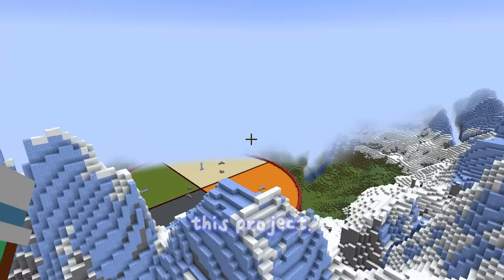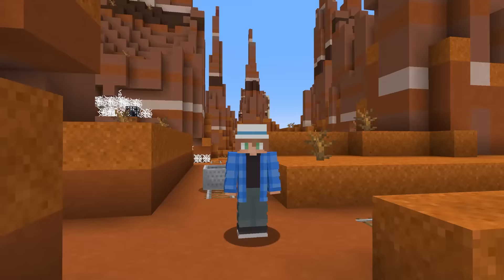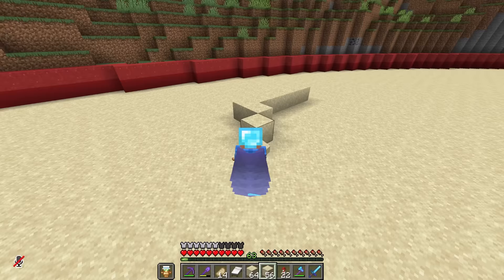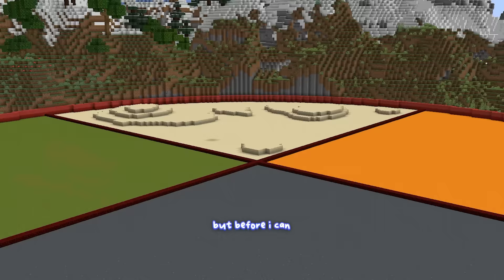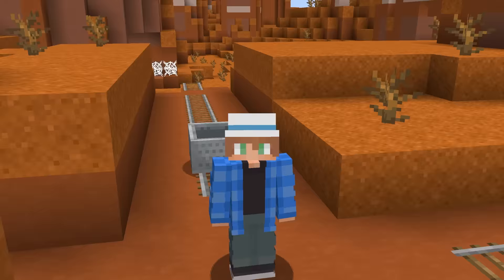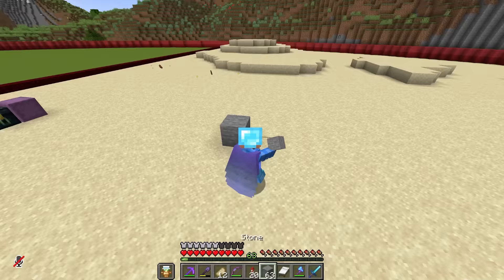Whoever did this clearly does not think structures can be upgraded, but if I can get these builders on my side everyone will be agreeing with me. Before I can actually build the upgraded shipwreck, I need to turn this area into a proper ocean. With the ground terraformed, I want to build some things you would normally find at the bottom of the ocean.